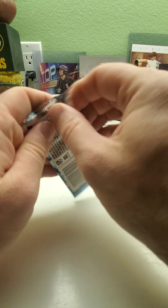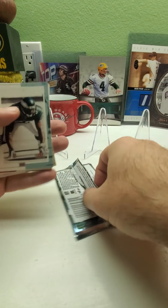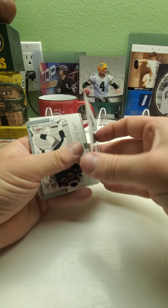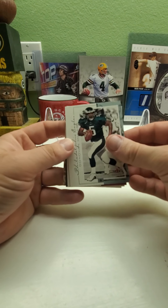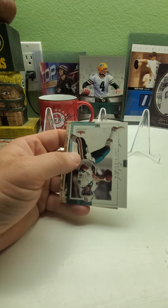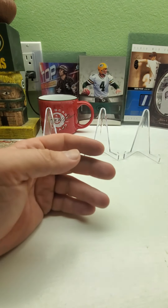Last pack here. Doesn't look like these packs are too exciting. We've got Hugh Douglas, Donovan McNabb, Stephon Davis, Jay Fiedler, and Ricky Williams. So no rookies, no autographs, no relics.